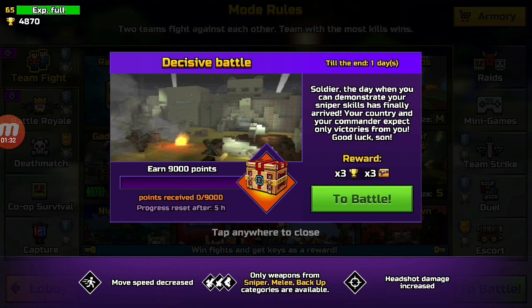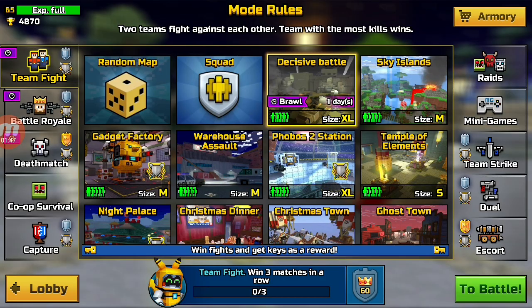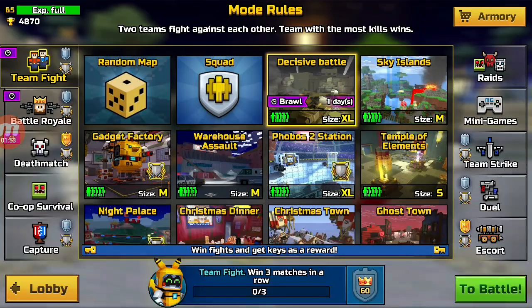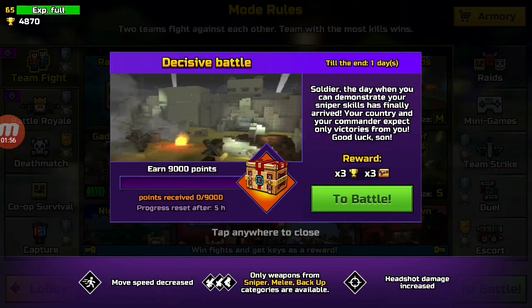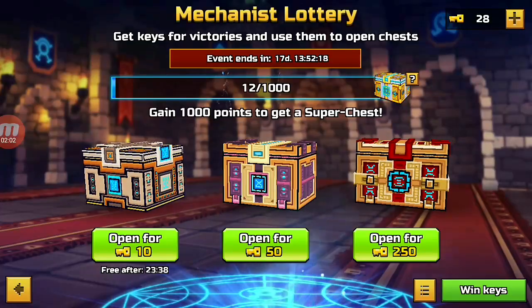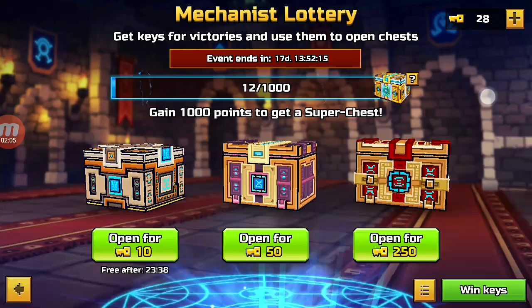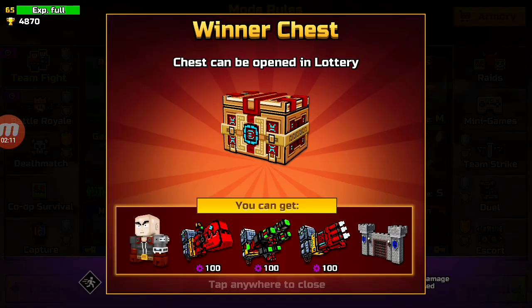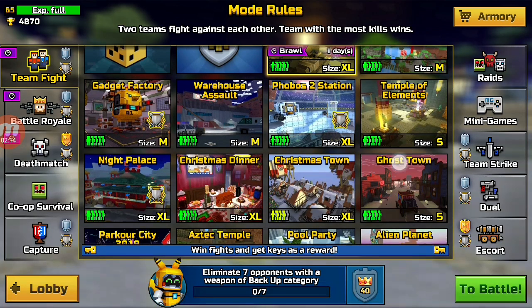In brawls, you basically play matches and there are special modifiers like movement speed decreased, weapons from backup or special melee only, or headshot damage increased. You will want to do that because when you get the winner's chest you will be able to open it once you complete it. Not only that, but if you win the match you will also get keys. If you grind brawls until you get the winner's chest, you will get enough to open at least one or two of these chests.